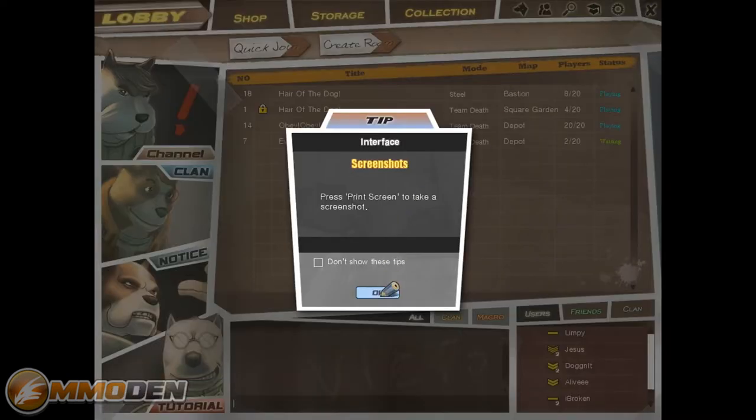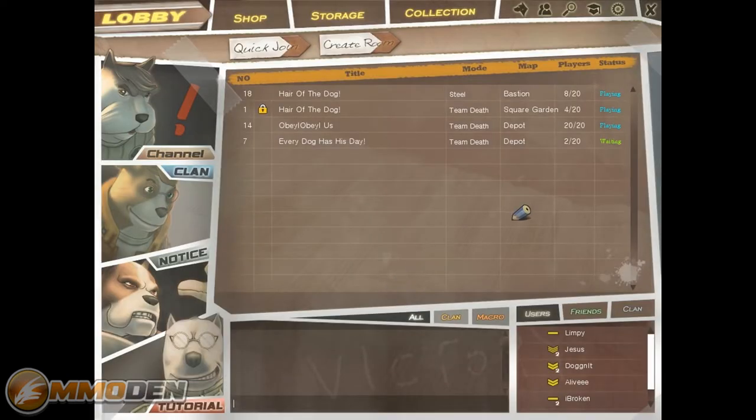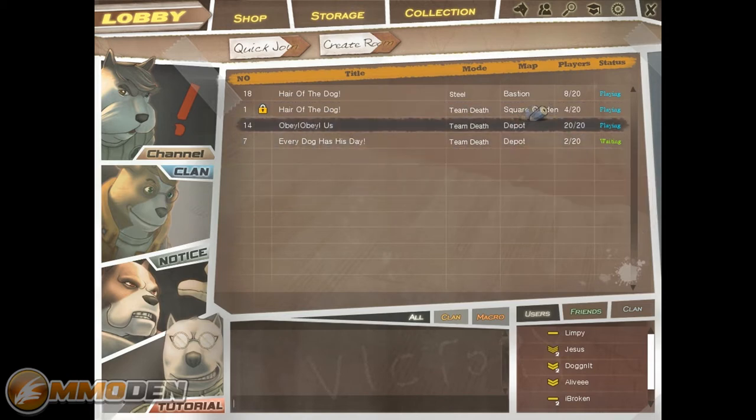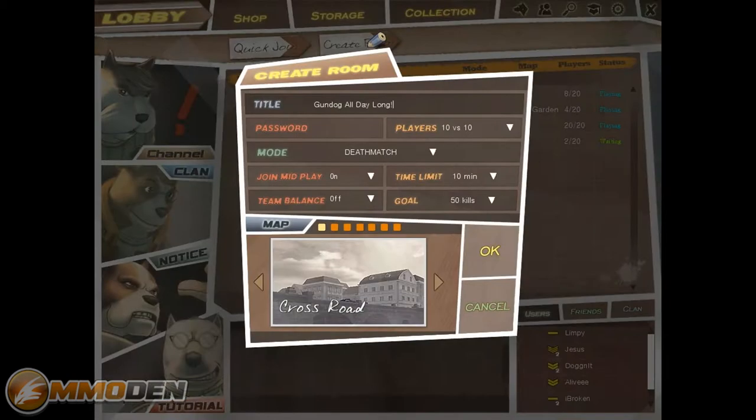I know what you guys want to see — you want to see me jump in and start fighting. We're going to go create a room first and show you some of the options you have. Under the death match section you've got death match, occupation, steal, and demolition.